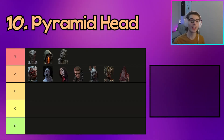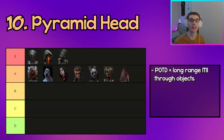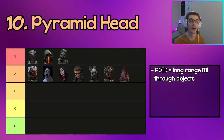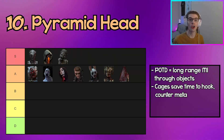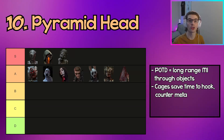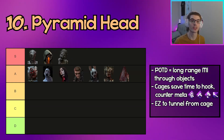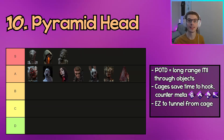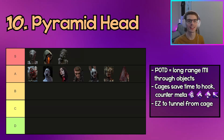The next killer in A tier is Pyramid Head. His best power is definitely the Punishment of the Damned — a very long-range M1 that goes through objects, making it very tough to loop him around regular tiles or pallets. By leaving behind a trail and tormenting survivors who run through it, you can cage survivors, which saves you time from going to a hook and counters meta perks like Off the Record, DS, and even flashlight saves.